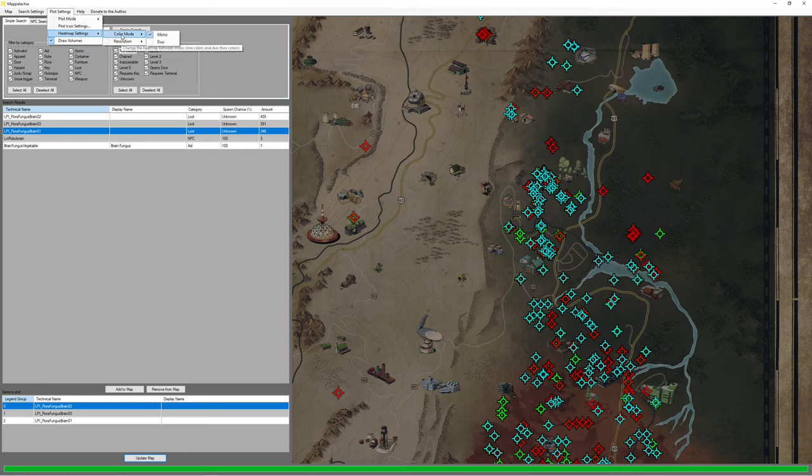Next we have heat map settings where you can adjust the color and the resolution, but the default heat map settings are perfect for me. 'Draw Volumes' — just don't change it, keep it thick as it is by default. Then you have 'Help', where you can find info about the map, check for updates, and see more guides if you want to dig deeper.